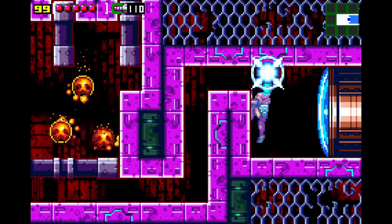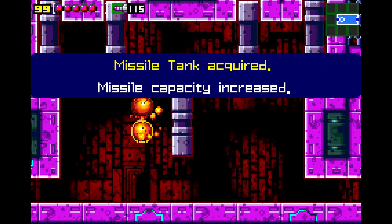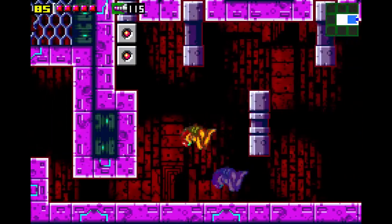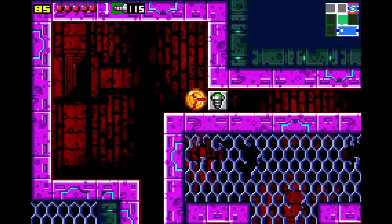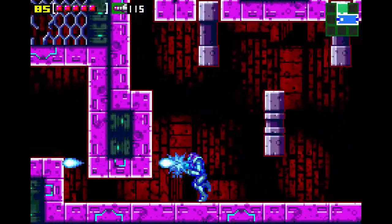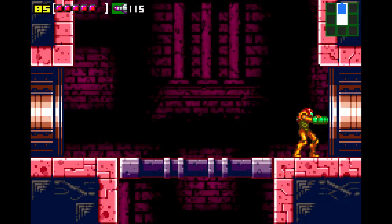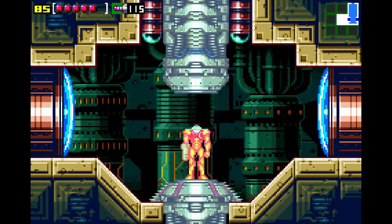We may continue. What the fuck are those? That's a super missile sign. And over here there's nothing. So where do we get super missiles? Okay, so if here's a save point, I'm guessing Ridley is going to be next door.